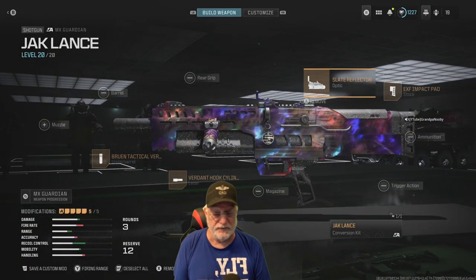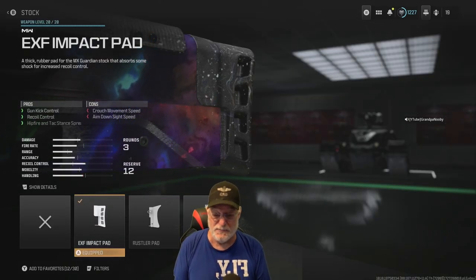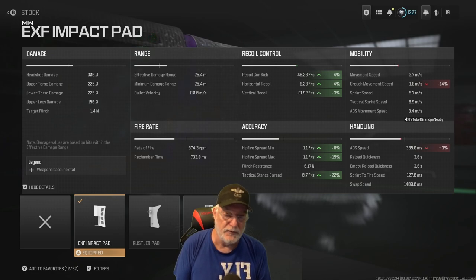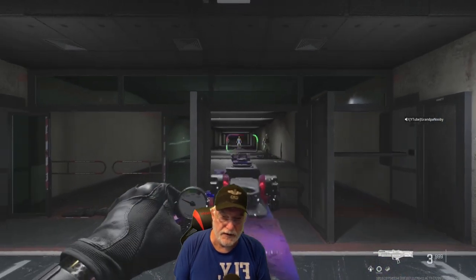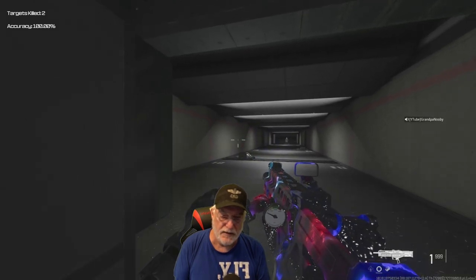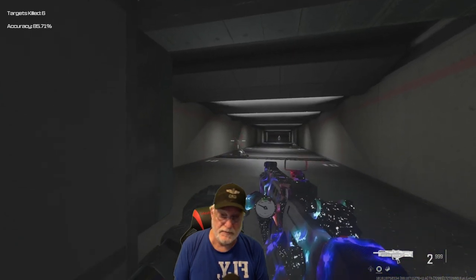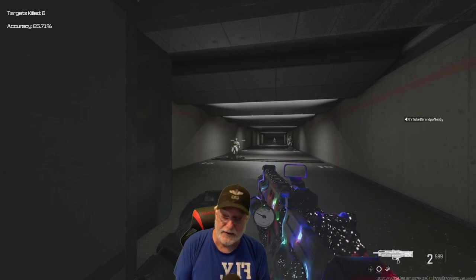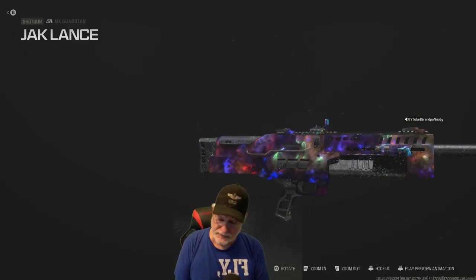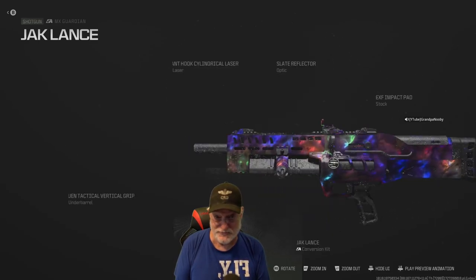You can go without an optic at all — just for the 20-meter engagements, I wanted to use an optic. For the stock, the EXF Impact Pad: decreases the hip fire spread, decreases tack stance, and I'm not even worried about the recoil. Let's take a look at this weapon in the firing range. If we're aiming down sight within 25 meters — one-shot gack. Now the hip fire and tack stance — you can see this is a good tack stance and a good hip fire, every bit as good as ADS. Let's take the Jack Lance equipped MX Guardian onto the Field of Honor.